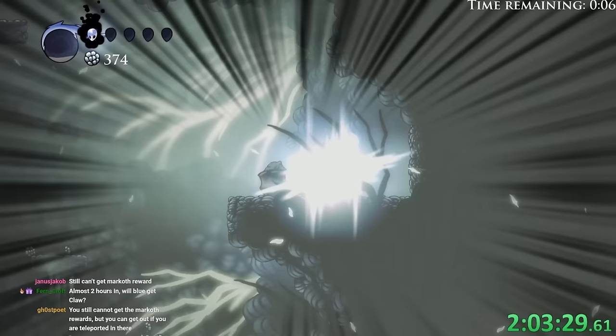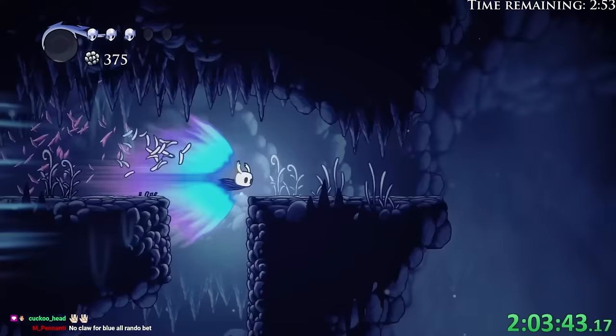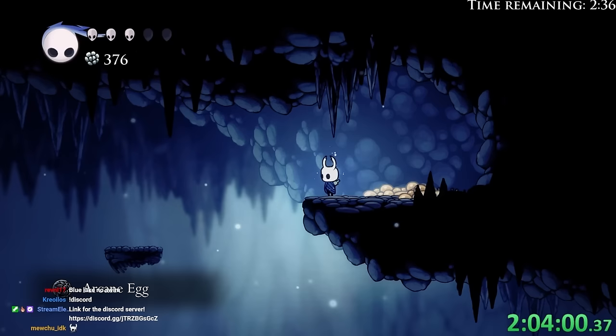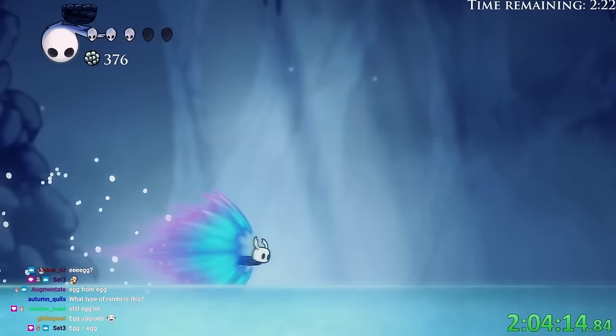I really want to find Claw. Blue Lake! Okay, I should buy the thing from Salubra, but if I do I can't get back up here, so I'm gonna go pick this up first. Okay, what is this egg? What do we got? It's another type of egg — egg upgrade. Newest Hollow Knight mechanic: you can upgrade your eggs.